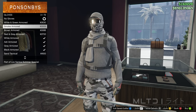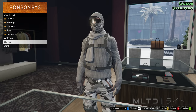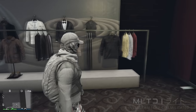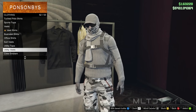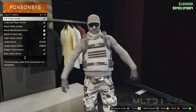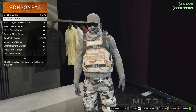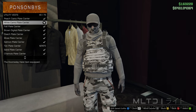In the gloves category we're going to purchase the grey armoured, or whichever ones you think will work best. Now back out of accessories and go back over to tops, into utility vests, and re-equip the white camo plate carrier. Again you can use a solid colour one like charcoal, ash or ice if you prefer. Either way we're going to leave the clothing store and head back down to the mask store on Vespucci Beach.